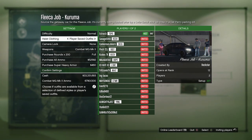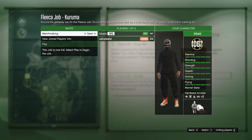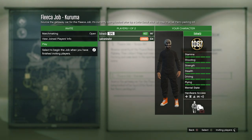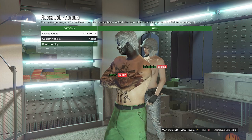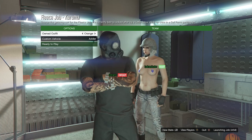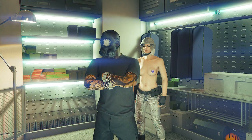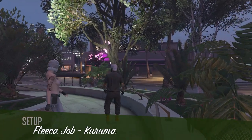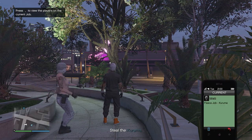Once the Kuruma job is available, launch that mission. When it shows your heist clothing, set it to Player Saved Outfits. Confirm your settings and invite a random or a friend. When someone joins, launch the mission. When it shows your outfits, scroll to the slot where you saved the outfit — your outfit should look correct. Hit Ready to Play, and once loaded in, pull up your phone and quit the job.